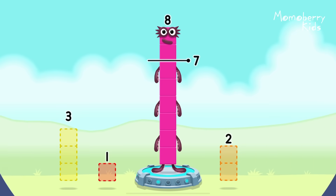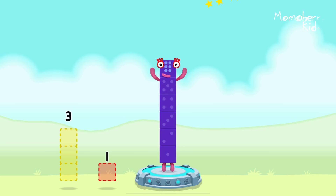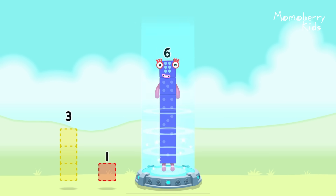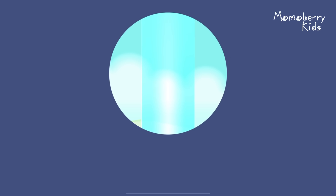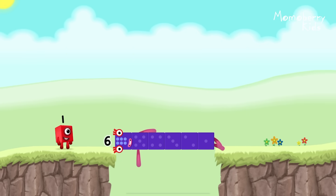Take number blocks away from 8 to leave 6. 2. Correct! 8 minus 2 equals 6. 6! Well done!